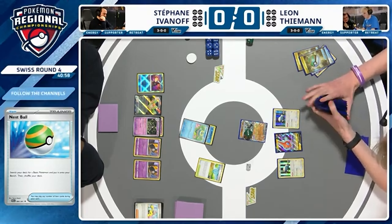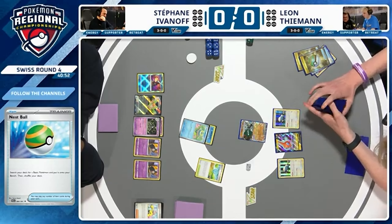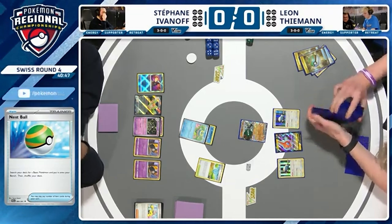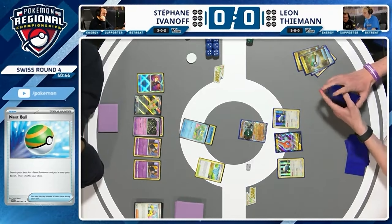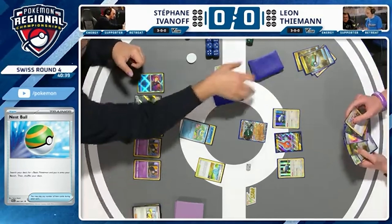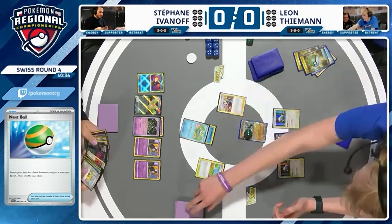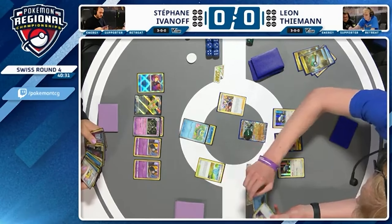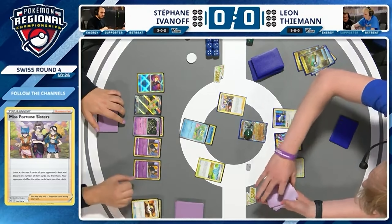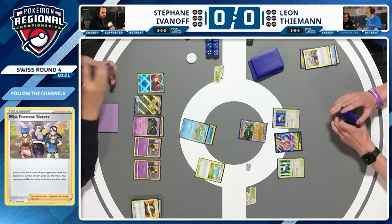Keep in mind, these decks typically run one Dusclops. So once that Dusclops is there — you also need your Rare Candy to get into Dusknoir. So if Dusclops is on the bench, it can't be used or gained back. So it might be possible to lock one of the Shepherds in the active position. Stefan is looking for the Greninja EX. Here we go — Miss Fortune Sisters though. There's a Nest Ball at the very least. And an Ultra Ball — that Ultra Ball was actually huge. That would have found a Greninja EX, and it's been sent straight to the discard pile. Miss Fortune Sisters starting to have its way on the game.